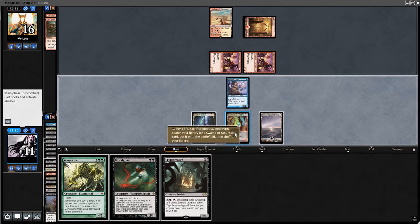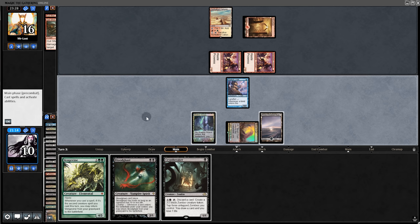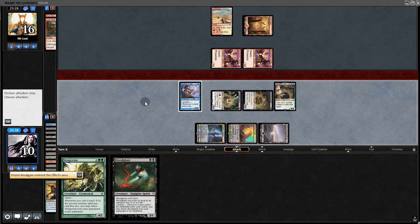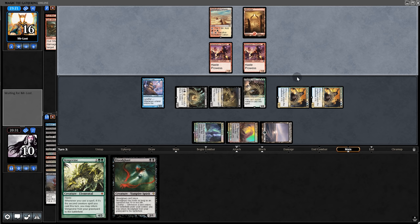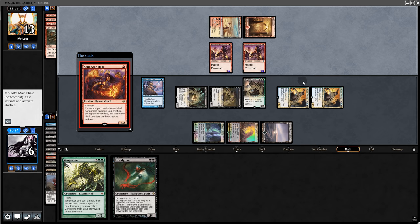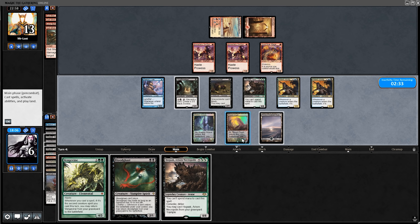On our turn: Cryptbreaker — we play a land and mill but hit nothing useful. There's another basic — fetch to be safe. Another Amalgam, then we play Cryptbreaker, Gravecrawler, very nice, and then a big Hogaak. Let's see if our opponent has enough spells in hand to respond. No attacks from them but we see a Lava Spike and a Gut Shot.